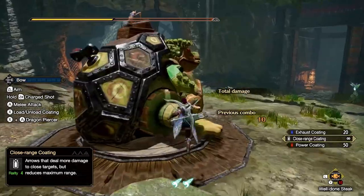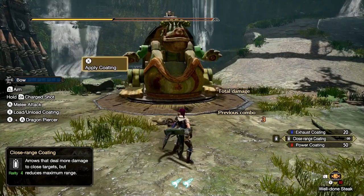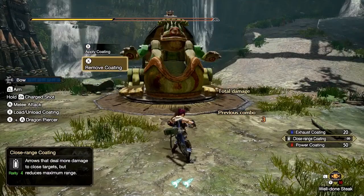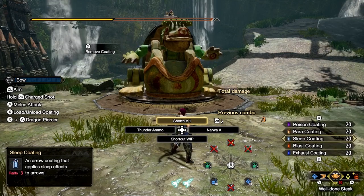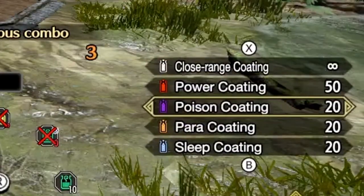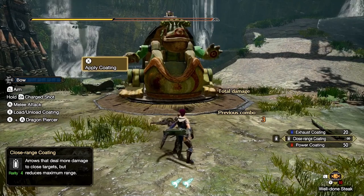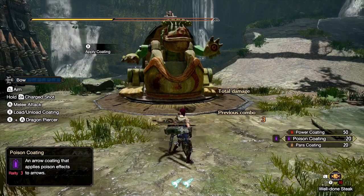Before I move on to combos, I should mention how to apply coatings to your arrows. While your weapon is out, pressing X will apply a coating to your arrows, and pressing X again removes the coating. By default, the close-range coating will be applied, but you can apply other types of coatings if you have them in your inventory. To select a different coating, hold down L and press X or B to scroll up and down the list. Once you have selected a coating, let go of L and press X to apply it. Note that the close-range coating reduces your arrow's range, while other coatings do not affect shot range.